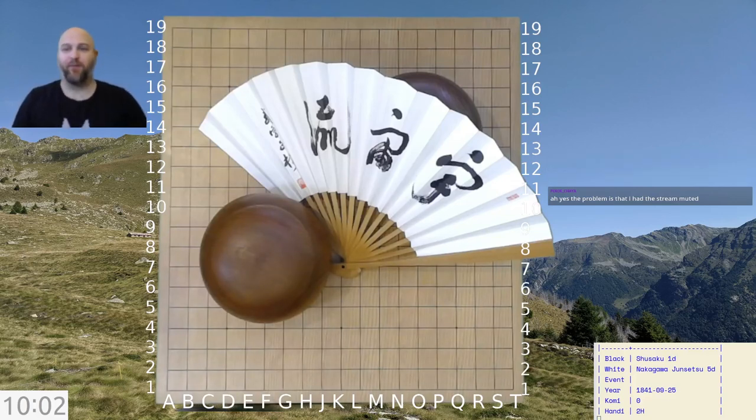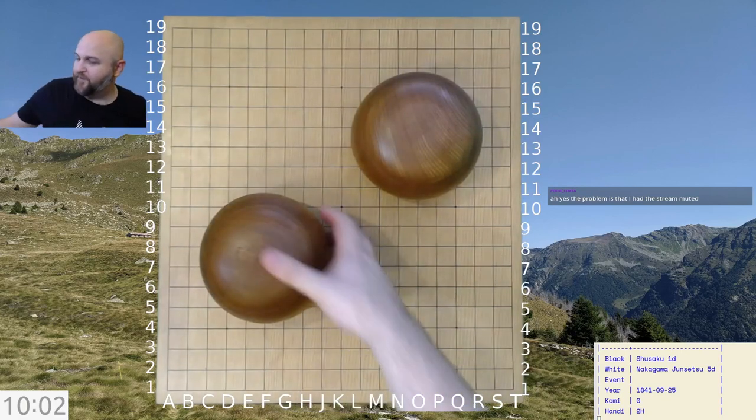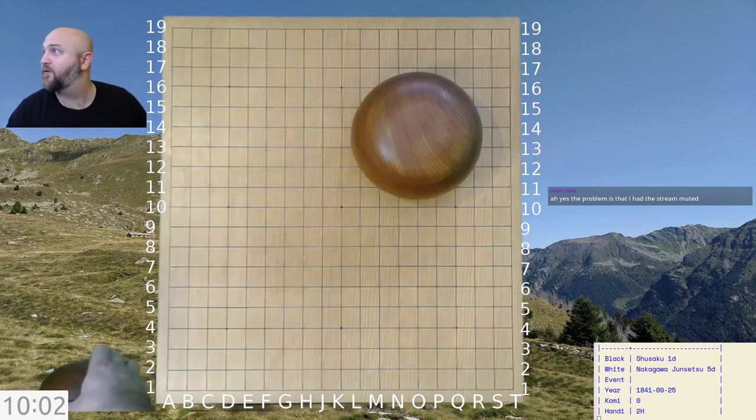Welcome to another Shusaku Study Project game. This week's game is the second of four games between Nakagawa Junsetsu 5-dan professional and Shusaku 1-dan professional, who is 12 years old at this time. There's another two-stone handicap game as you can see in the bottom right, so let's just get going.